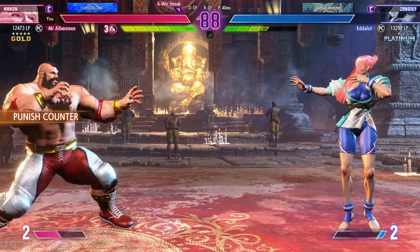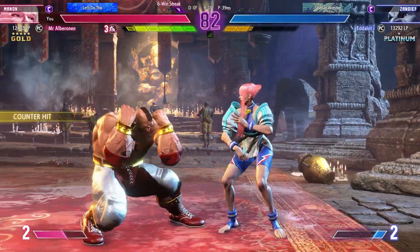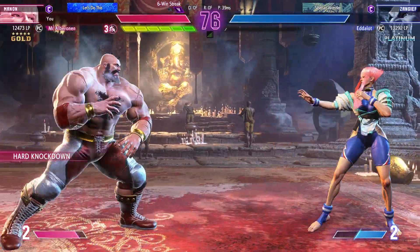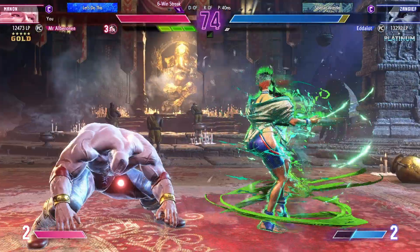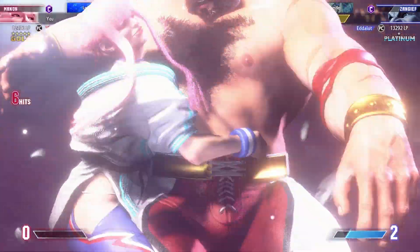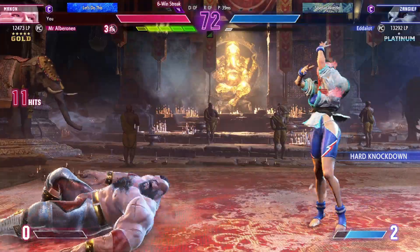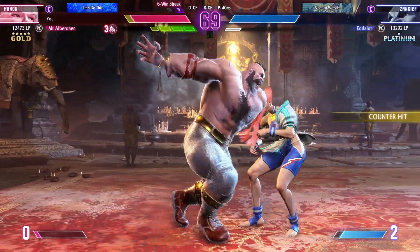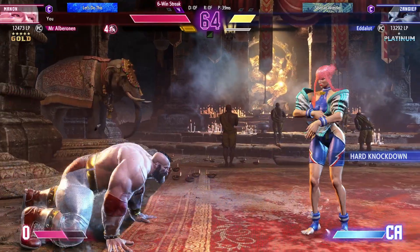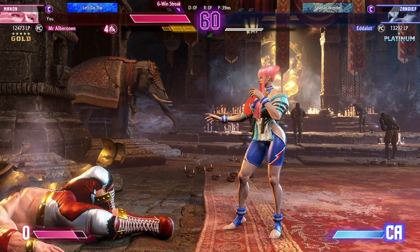Oh, I could have drive rush cancelled that! I could also use his whiff — command grabs are the perfect time to go for these combos. Let's just take the level three damage. It'll hold him in burnout longer too — look, he doesn't recover while I get all of mine back, so we can really try and steamroll him. Hey, two sets in a row! But we still didn't get what we're going for.